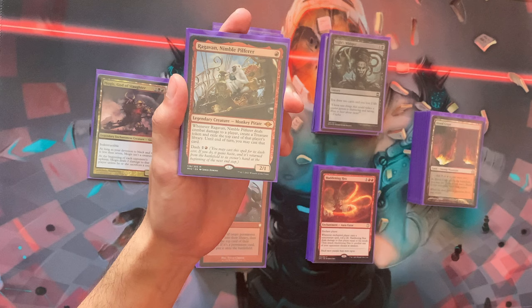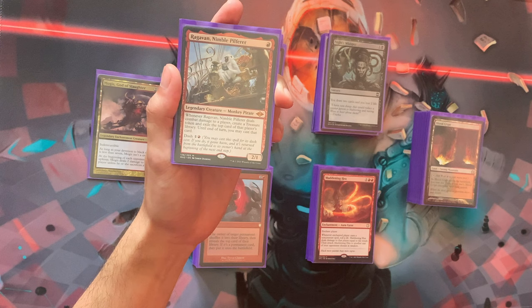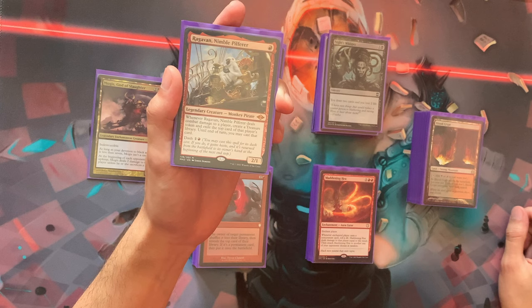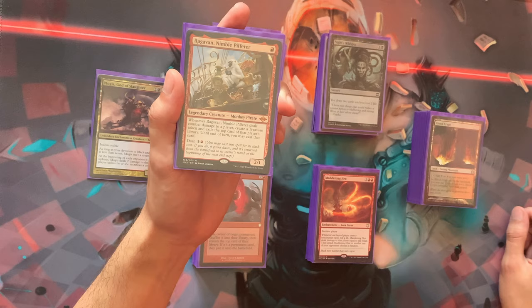We have Ragavan in here. Why did you include him? He's one of the few one-drops that comes out very early, very surprisingly with the dash ability. He creates a treasure token, and sometimes you get a good card from opponents. The playing-from-exile theme is not in this deck, so we usually use him as a mana source — get in, get a treasure token, save that mana up for later.